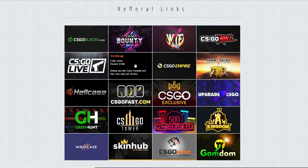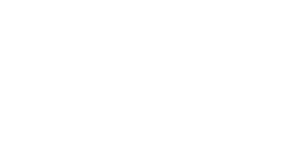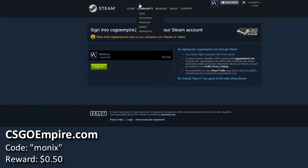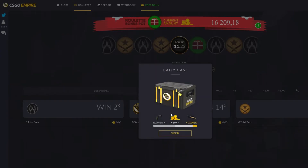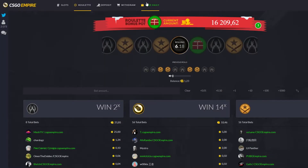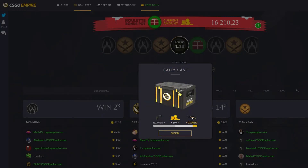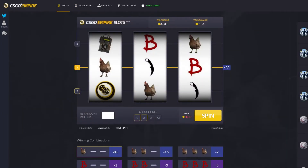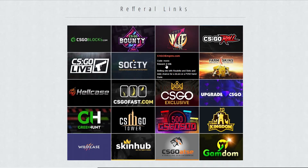The next site I use a lot is CSGO Empire. You have a free daily but you need to have CSGO Empire in your name, which I currently don't have so I can't open it right now. You can get two cents, three cents, or a dragon lore — which usually nobody gets. CSGO Empire is a pretty nice site with great ideas, but it's not really a moneymaker if you're talking about codes and daily free skins.